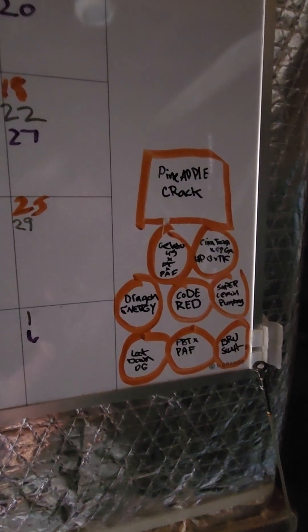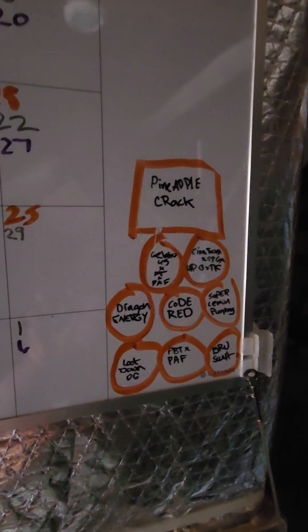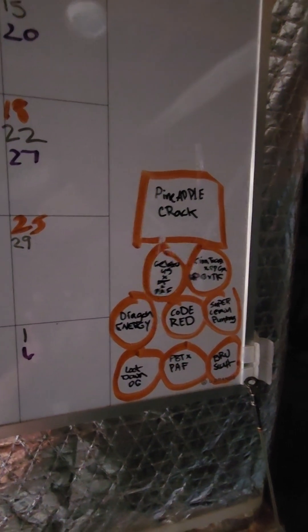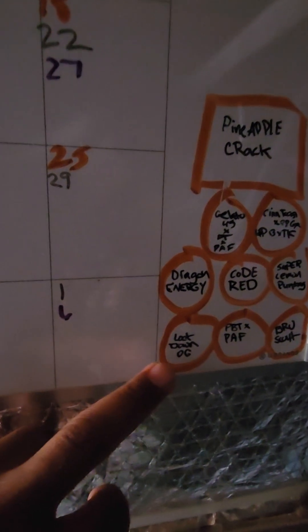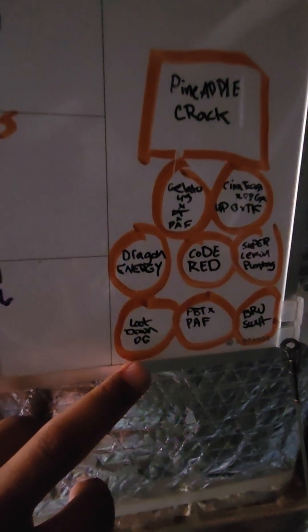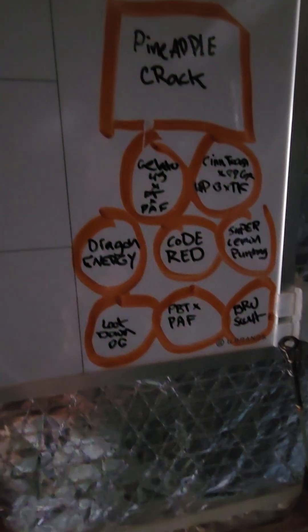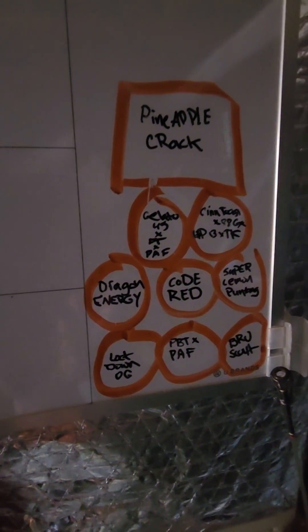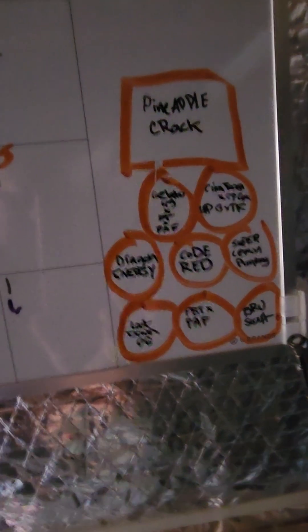...89 Hash Plant BX to TK. This one right here I made, and that one right there I made. These are from the homeboy off YouTube — Twisted. Super Lemon Poutine is what that one was. But yeah, that's how the garden is set up — that's what you see right there.